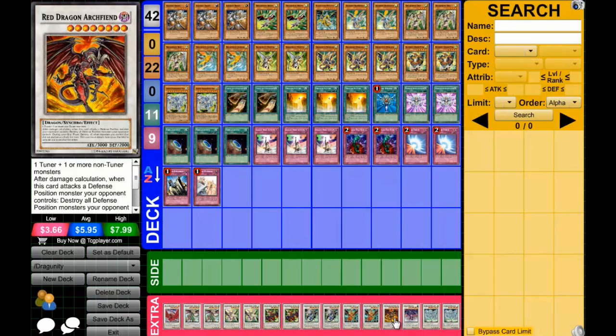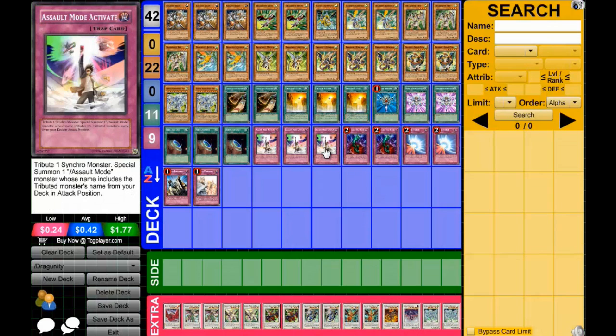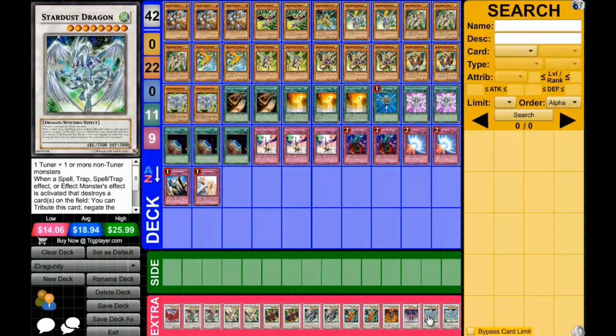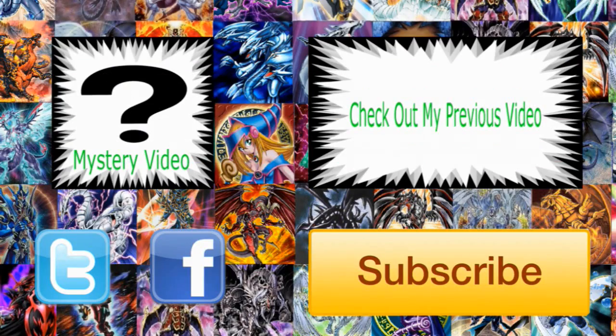Now the Level 8 synchros. Red Dragon Archfiend - for attack with that whopping 3000 attack, who wouldn't want that. Scrap Dragon - good attack at 2800 and its effect destroys one card you control to destroy one your opponent controls. So if you've used Assault Mode Activate and don't need it anymore, just set it face down and send it to the graveyard. Last but not least is Stardust Dragon, the main card of the deck. I'll end it here - all card names will be in the description along with how many of each I used. Bye!